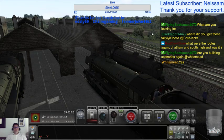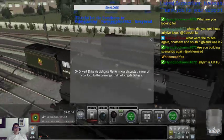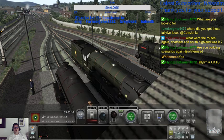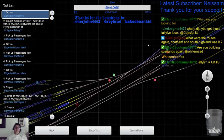Right, here's us. Ok driver, drive via Lickgate platform 4 and couple the rear of your local to your passenger train in Lickgate siding 2. So via 4 into 2. Right, so there's platform 4 sorted.